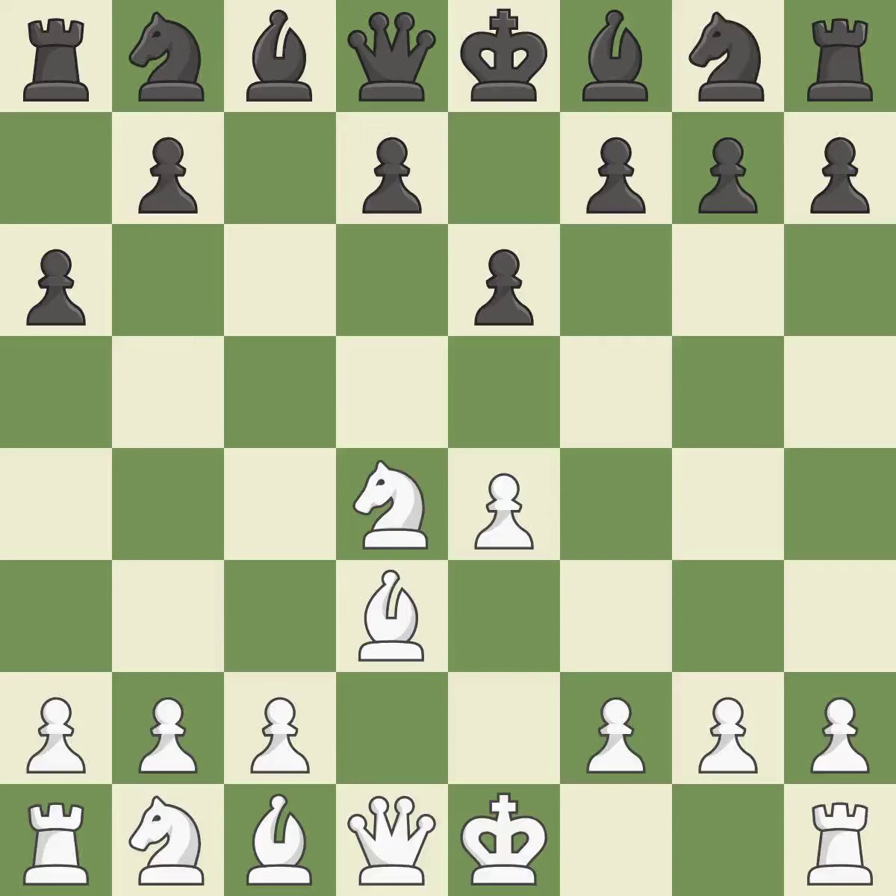Bd3 supports the e4 pawn; if the e4 pawn ever moves, the bishop on d3 will be attacking black's kingside. Bc5 develops the bishop and attacks the knight on d4. Nb3 retreats the knight to the queenside, controls the a5 and d4 squares, and attacks the bishop on c5. The bishop is now on a more secure square.